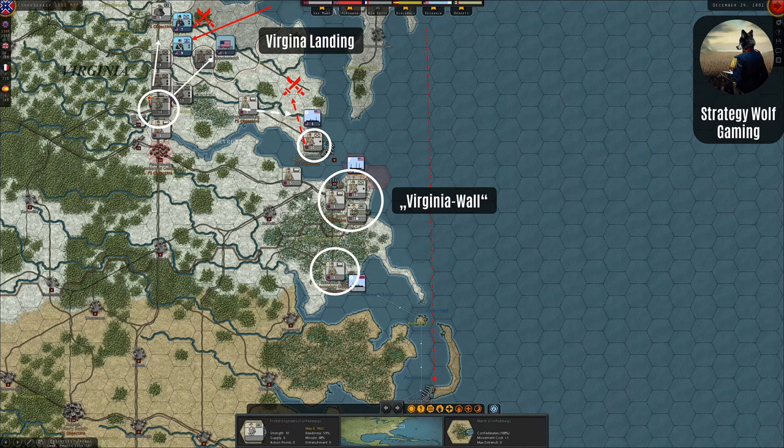After capturing Fort Monroe, we moved troops down and I'm considering building what I call the Virginia Wall — a reference to the Atlantic Wall — bringing engineers down to build fortifications along the coast so the enemy can't land again at Virginia ports. Then in the very last turn of 1861, the enemy made a Virginia landing with two divisions and one HQ but no port to supply them. They may be trying to quickly take Fredericksburg or something, and while they're there they're blocking our improvement in European relations. Without supply though, I believe our newly formed divisions will push them back to the sea.